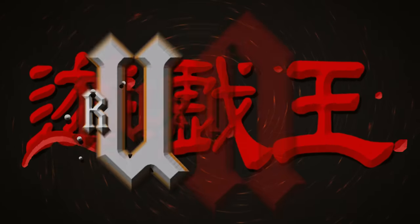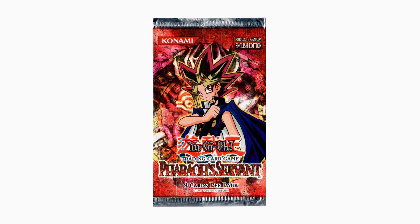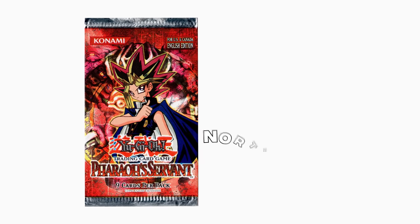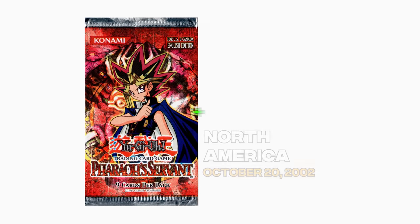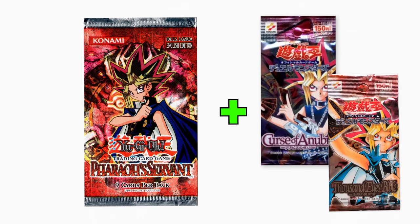In today's video, we're opening up the new Pharaoh's Servant 25th Anniversary Booster Box until we pull every foil. Pharaoh's Servant is the fourth set ever released to the Yu-Gi-Oh! TCG. It premiered in North America on October 20th, 2002. This set was a combination of the Japanese sets Curse of Anubis and Thousand Eyes Bible.